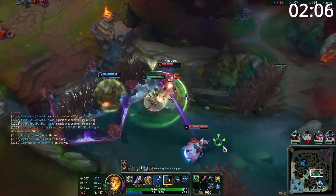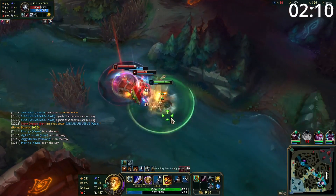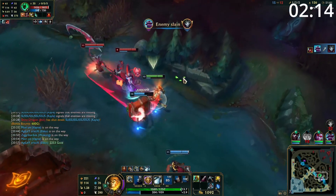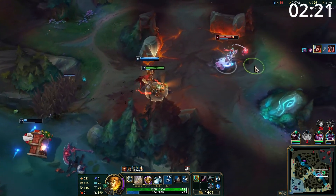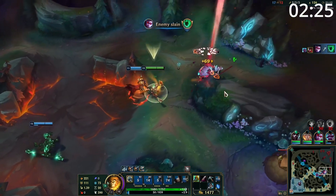Entering the mid game, you have the choice to split push or group up for fights. When split pushing, you'll usually be able to 1v1 anyone they send top. This means, as long as your team is capable of fighting without you, there's a lot to gain by split pushing, as this will keep their top behind, get you more pressure and objectives top, and your team will still be competitive. However, your ultimate and mobility makes you amazing in a teamfight, so if you're looking to group, get your lane pushed and then join the team.